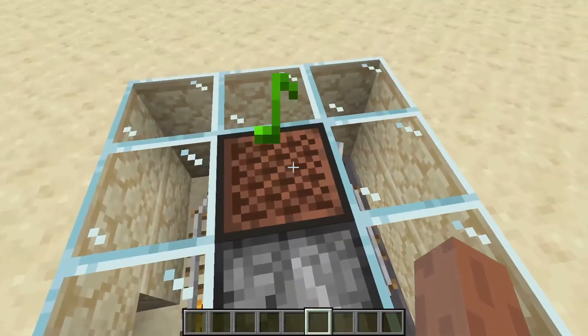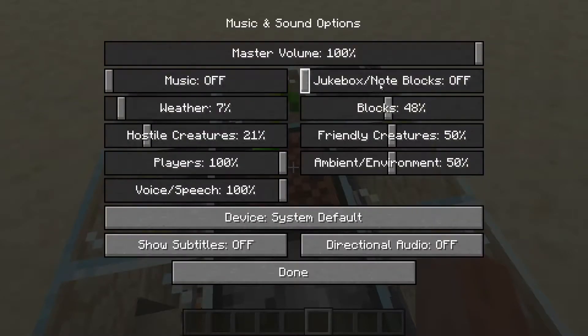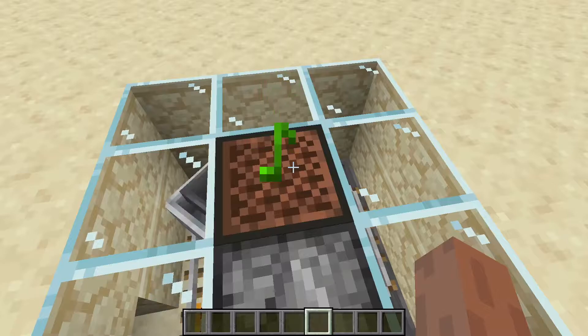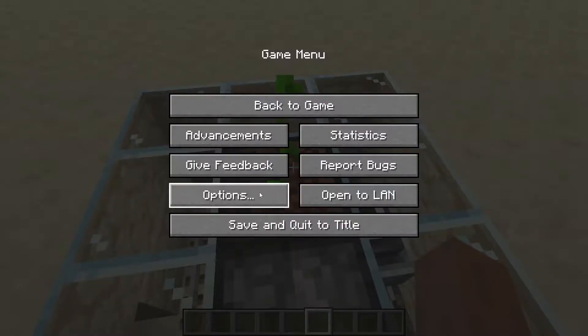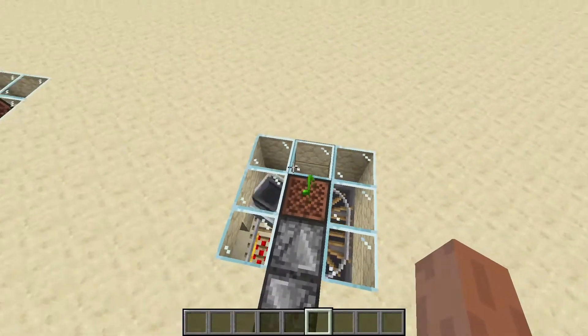One more thing. When you use this machine, just make sure you turn off your jukebox slash note block sound. If it's on, it'll sound like this. So make sure to keep that off when you're around this machine.